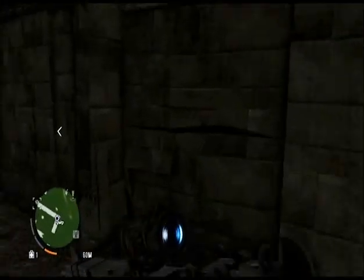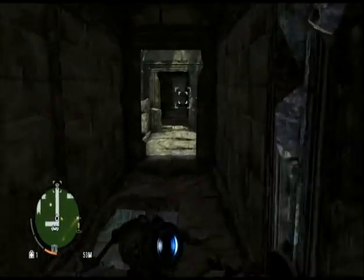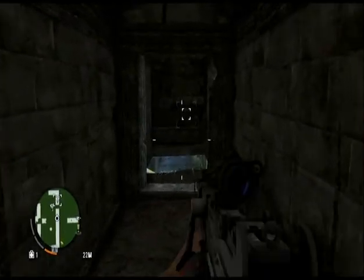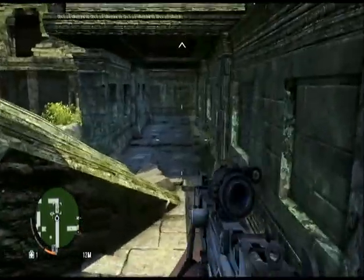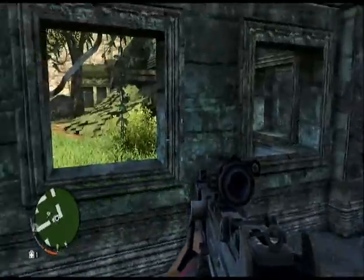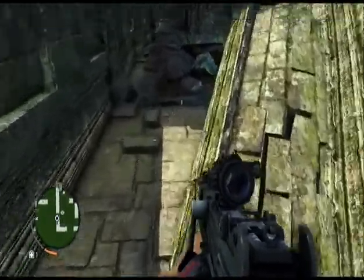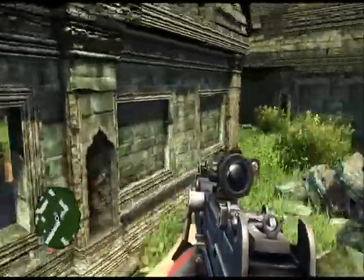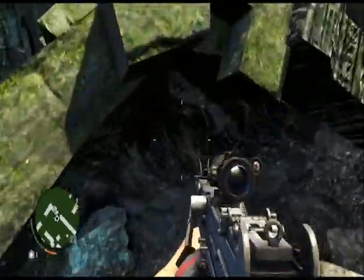Okay, maybe this is a multiplayer area. I could have sworn this was a story mission that I did earlier. Wait, there's loot around here. There's a quick way to do a 180 — I don't know what it is. Fair warning. Loot, loot, loot, loot, loot, loot. Wait.